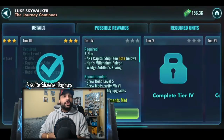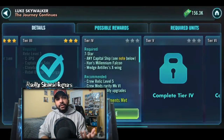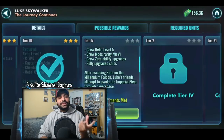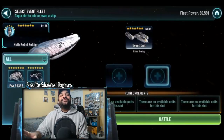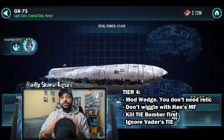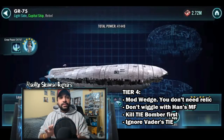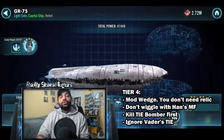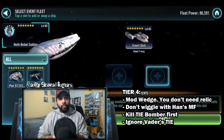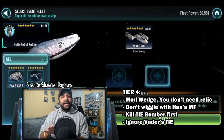Tier 4 is the ships battle, and this one only has two real requirements: Wedge at seven stars and Han's Millennium Falcon at seven stars. You also need a capital ship but you're not even using it — you're using a Hoth transport commanded by Hoth Rebel Soldier. Most of you have not really spent a lot of resources on Wedge, and the strategy we're going to tell you will allow you to not really spend a lot of resources on Wedge. It's going to focus more on Han's Millennium Falcon as your main damage dealer, so the higher you can max that out the better. You will be provided a third ship as part of your lineup: the Rebel Y-Wing. So you'll have the transport, the Rebel Y-Wing, Wedge, and Han's Millennium Falcon.